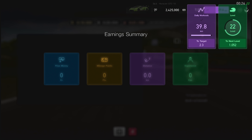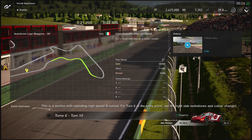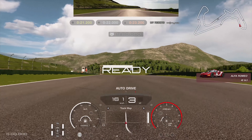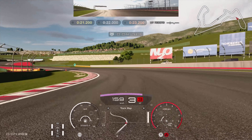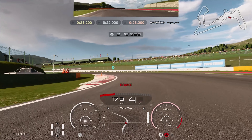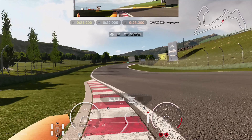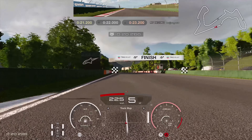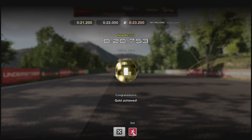More easy money. Section 3, turns 6 to 10. Couple of fast corners — gotta brake for the first one and not mess it up like I did — but if you get it right you can just clip the curbs on each. It says brake for the third one but you really don't need to. Same here — flat out. Use all the curbs you can find and then cross the line in 20.753 to beat a time of 21.2 for another very easy gold.